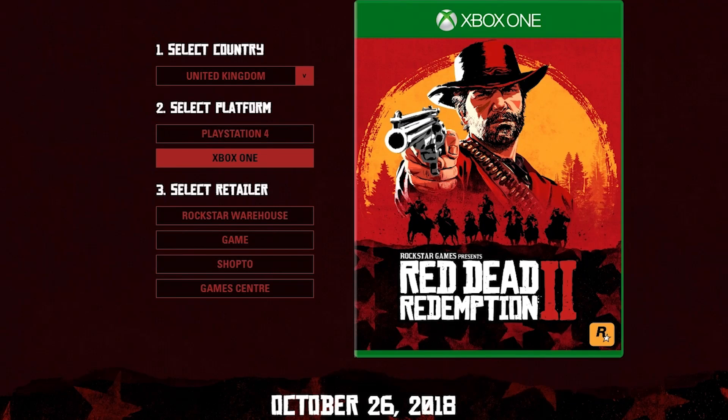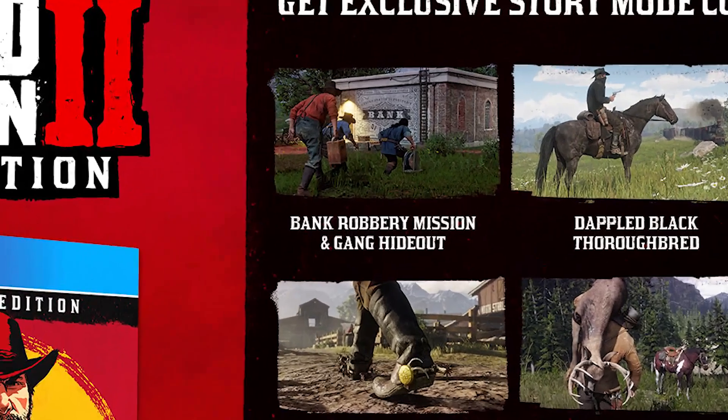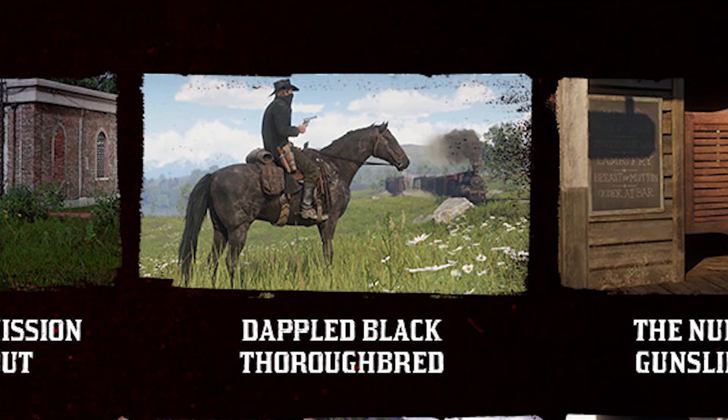We have the regular edition which is going to be the $59.99 price — that's just the game. Then you have the special edition which is $20 more, which is $79.99, and that's going to come with a bank robbery mission and gang hideout, an extra horse — the dappled black thoroughbred. Okay, yeah, so spending money on stuff in-game.